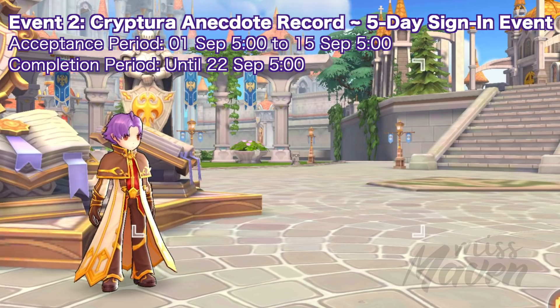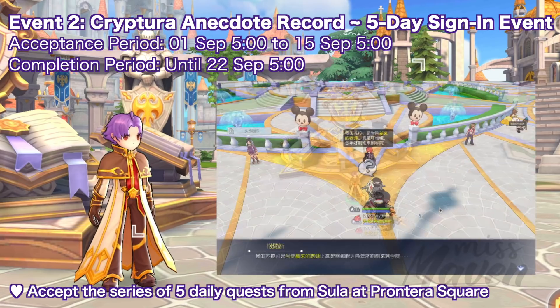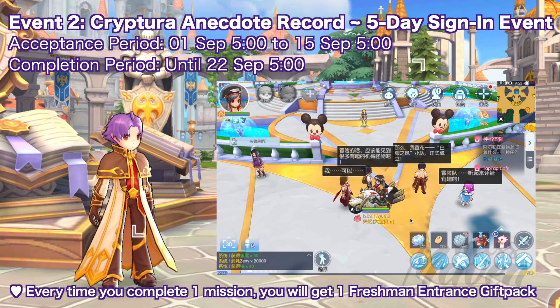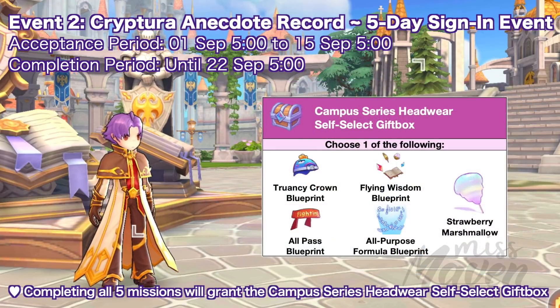Up next, we have the usual five-day sign-in event where you'll get a series of five consecutive daily missions. Just go to Sula NPC at Pantera Square to accept a series of quests. Every time you complete one mission, you will get one freshman entrance gift pack. Completing all five missions will also grant the campus series headwear self-select gift box, which can be used to select any of the following campus-themed headwear blueprints from past events.